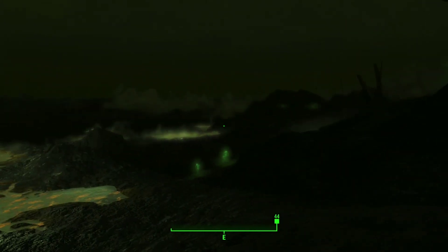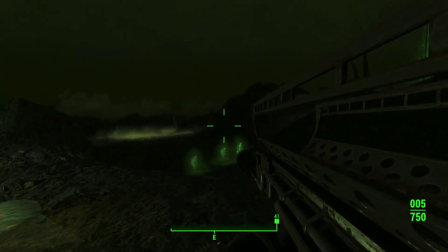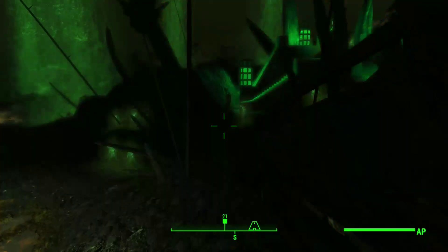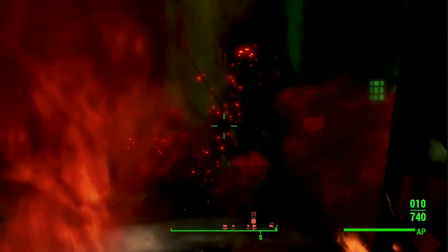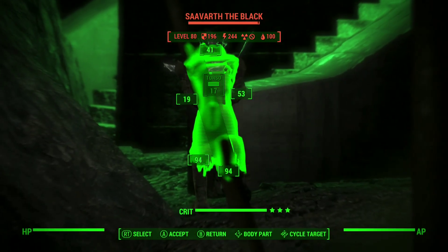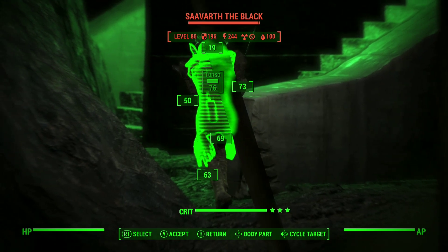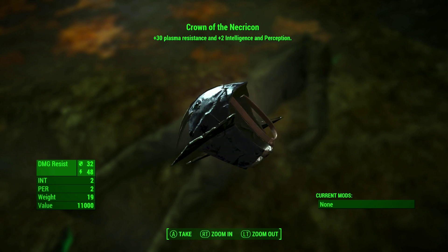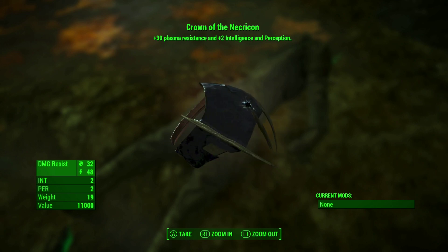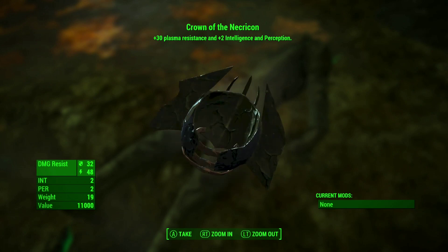This is a nod to the Necropolis from the Warcraft series. Once you spot it in the sky, you will also notice a giant horde of glowing ghouls known as the Risen Thrall. Now, if you're lucky enough to defeat these tough enemies, you can then confront what appears to be their master, Zavarath the Black, who has enormous strength and defence, but when killed can be found to hold the Crown of the Necrocon, which has a damage resist of 32 and adds 2 to intelligence and perception, and is worth a staggering 1,100 caps.